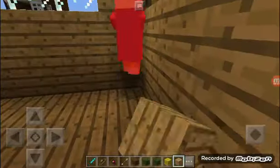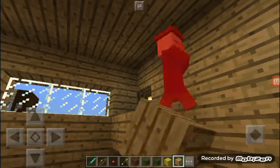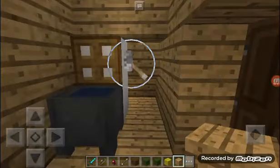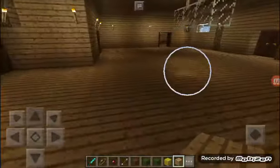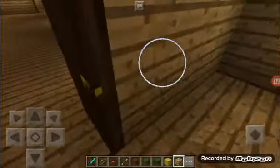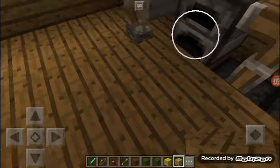You go in that corner, Mr. Witch — or Mrs., whatever. In here I think is the bathroom — yeah, there's the toilet. In here is another bathroom or bedroom, and in here is just a bed and a room. And here is like a fridge or something.